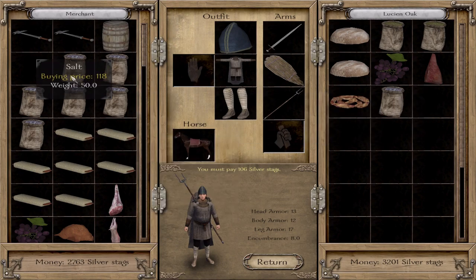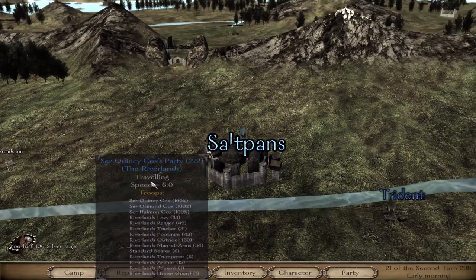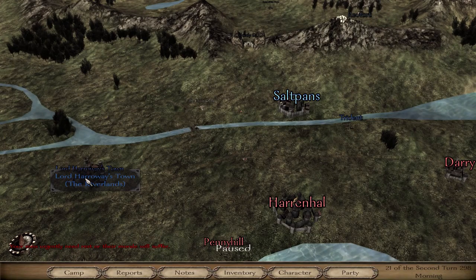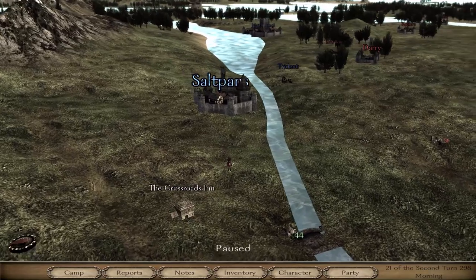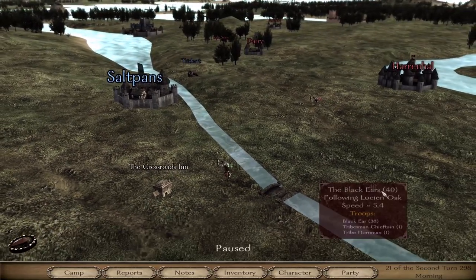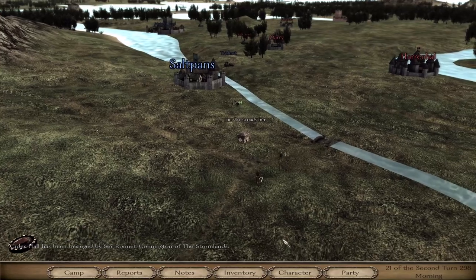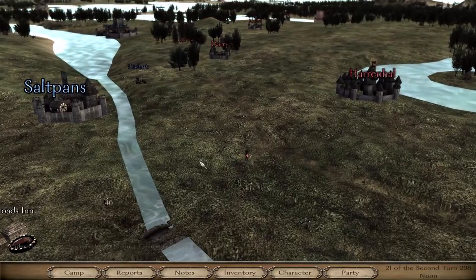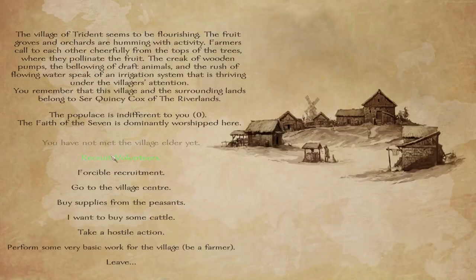I want to keep buying the salt under 115, and it's not that good like I said. We have to be a bit careful here because these bandit parties are still roaming around. We need to go to Trident, Lord's Harrow Town, and Harrow Way. We have to be very careful. Just go away, leave me alone! I've not done anything to you. Let's go, Trident. I'm like a bandit magnet at the moment - that's probably the size of my group.